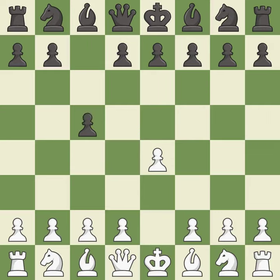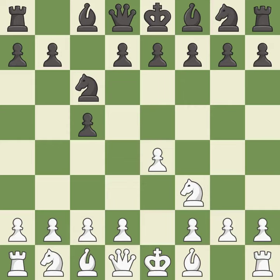The Sicilian Defense controls the d4 square with the c-pawn. Nf3 develops the knight toward the center to prepare for a d4 pawn push, where the knight will recapture if black captures on d4. Nc6 helps control both the d4 square and the e5 square.